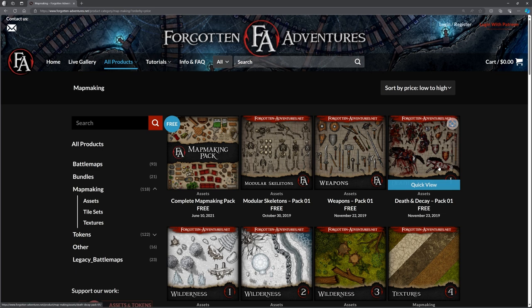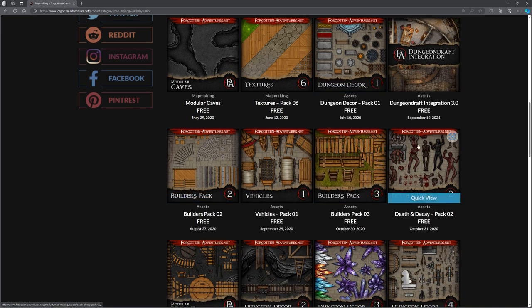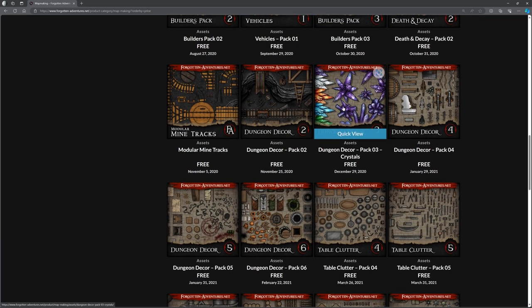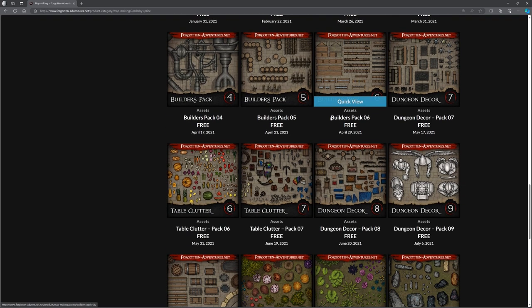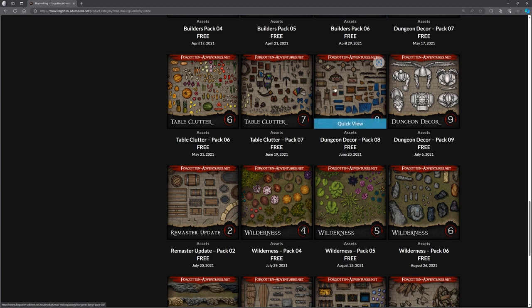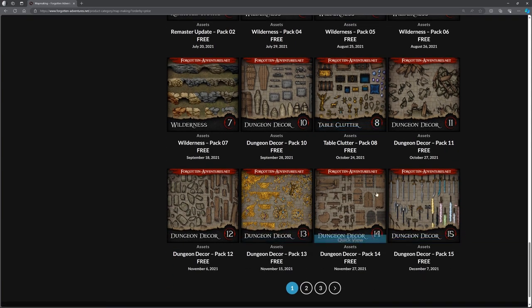Loads and loads of stuff, and so far all of this is free. There's another death and decay pack with corpses. If you really want to get into creating maps and sceneries using tiles rather than just plain maps, look at the dungeon decor — table clutter, pots and pans, tools and things like that. That's probably more detail than I want to go to with my maps because of the time it takes without necessarily adding value, but you can, and it's all here.